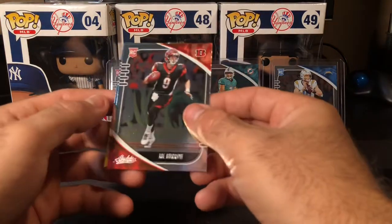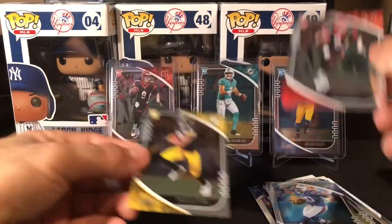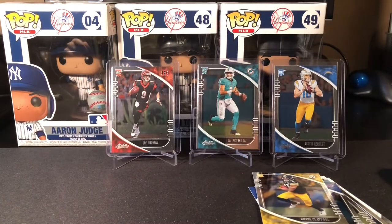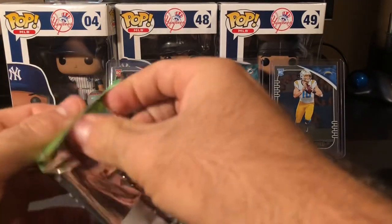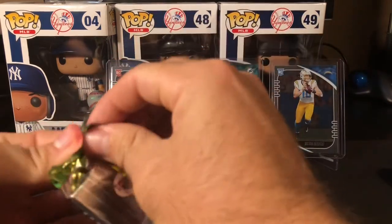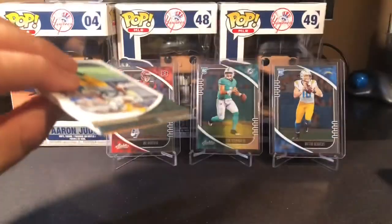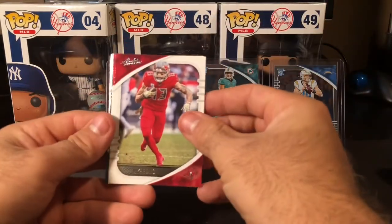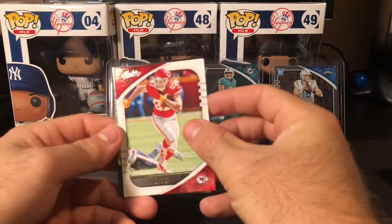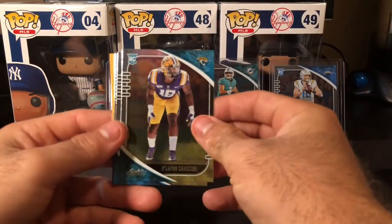Nice Joe Burrow again, white specs there. Nice Chase Claypool. And correct me if I'm wrong, but I feel like with a lot of the retail so far — and also because they're foil cards — they kind of get dinged up a little bit easy. Not the corners, but just print lines. If you pull one of these quarterbacks and you just have print lines and specs all over them, that would suck. The resale value — you're not going to get a super low-number parallel — but you'd at least hope the big three quarterbacks come out looking good enough to potentially PSA grade.